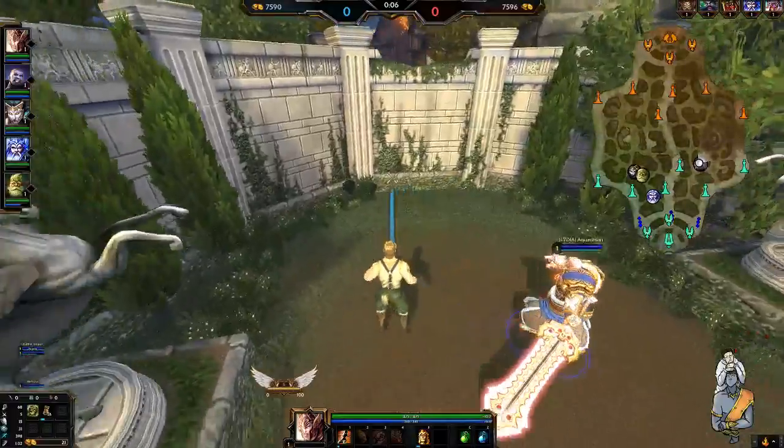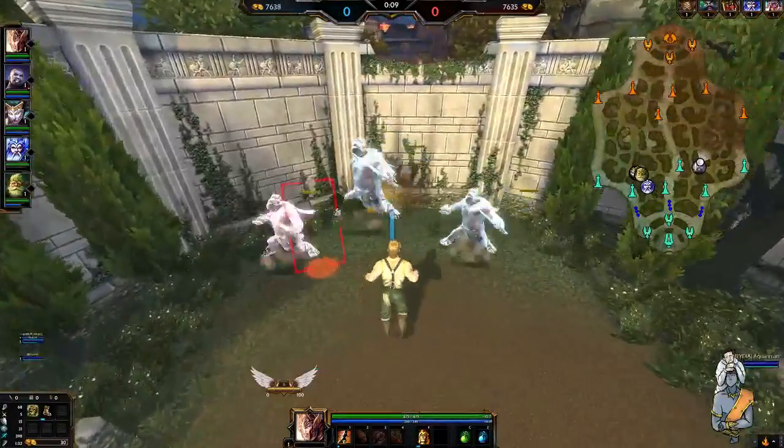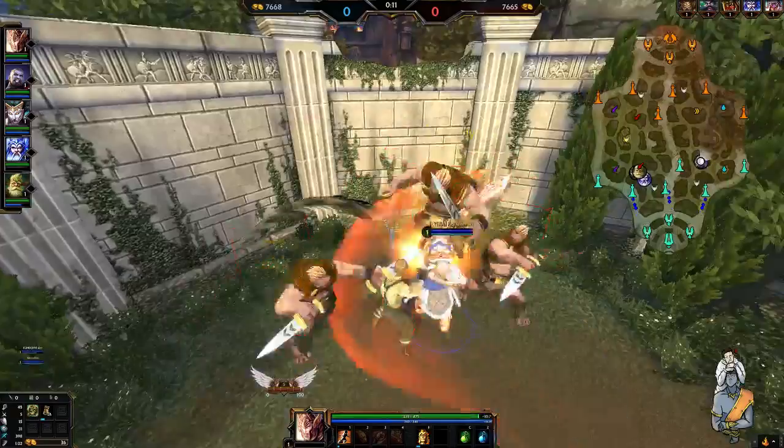And then our last ability is Sonic Boom, which we'll get to later, and it's one of his best ganking utility skills. That makes him very, very good in that jungle position.